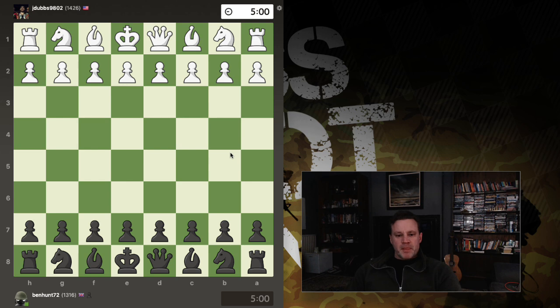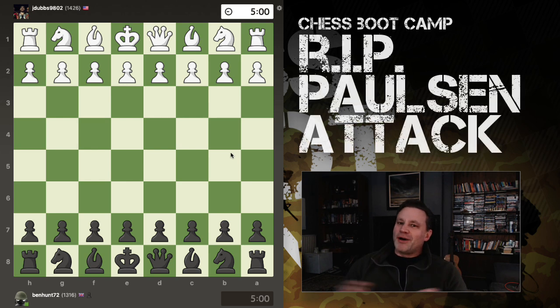Hey kids, I have news — I now love playing against the Vienna. I know, sounds crazy. My last three over-the-board games I had the black pieces against the Vienna. I lost twice horribly and then got a good win, but I now know what to do.